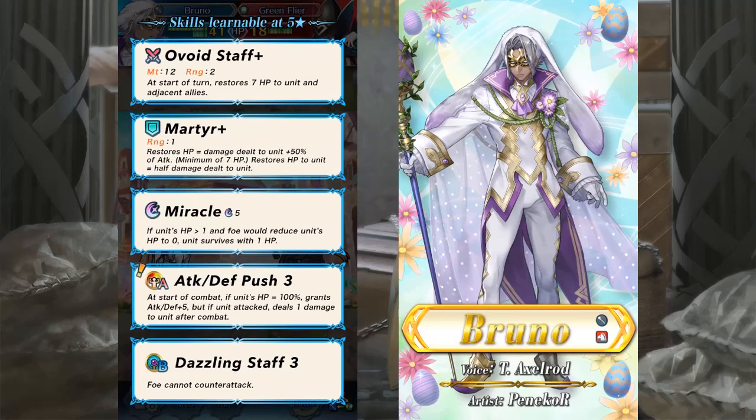Bruno seems like an aggressive healer, which is pretty cool, and he already comes with Dazzling Staff, so you only need to give him the Wrathful Staff refinement. His A skill has some great synergy with his weapon. Unless his stats are really bad, Bruno will probably end up being the strongest unit from this banner in my opinion. His A skill makes him pretty good fodder too.